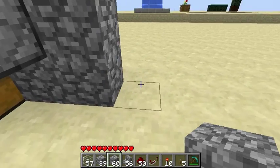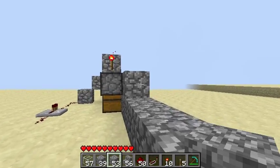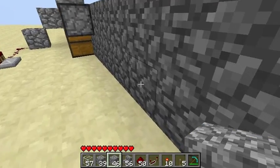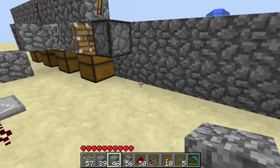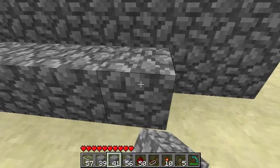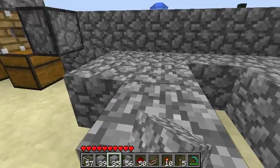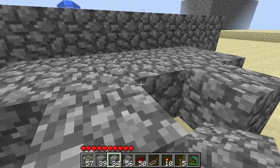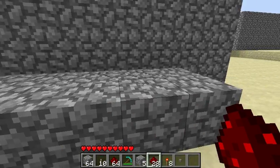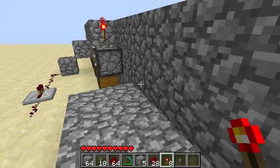From the pistons, we are building out eight blocks — one, two, three, four, five, six, seven, eight — and do this up like that. From here, we are going to put a lever here, here, here, here, and here. That is five levers. Now what we are going to do is figure out what combination we want. To do that, we need to put the levers down. Two away from the wall is what we did — one, two, three, four, five.